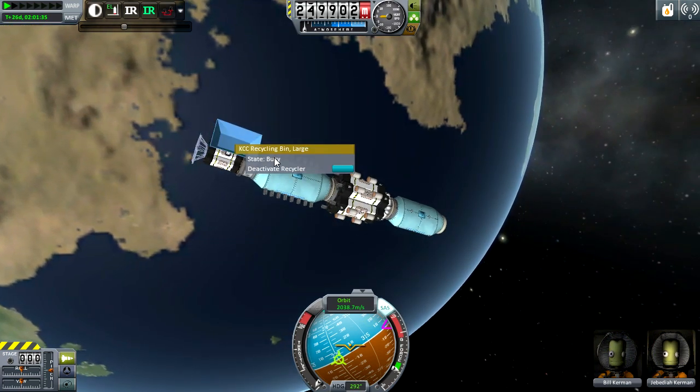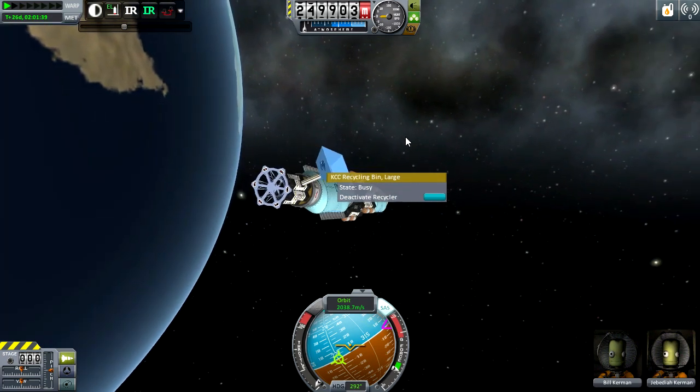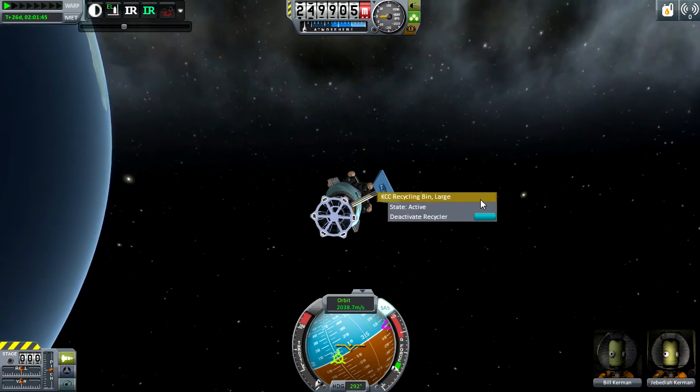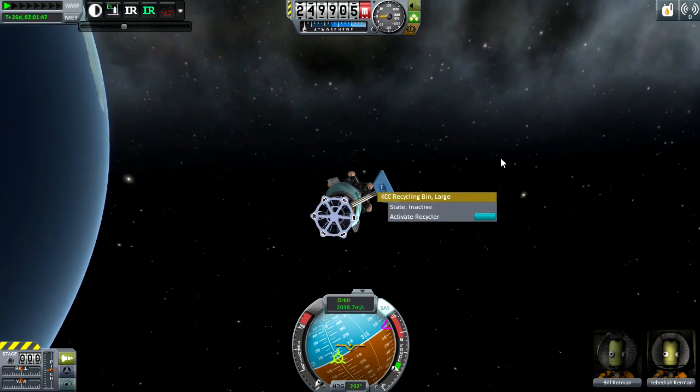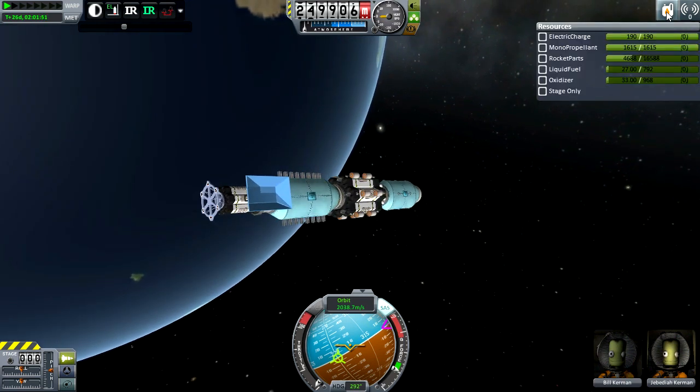Since we did have our recycler active, as you can see it consumed the entire vessel. Make sure not to leave these active just so you don't accidentally destroy vessels you want to keep. So now that we're done with it, we can set it to inactive. We also received almost a thousand rocket parts from that vessel.